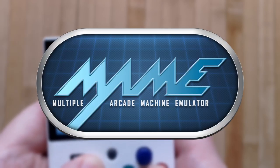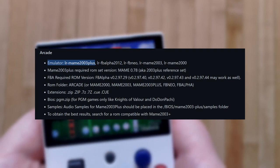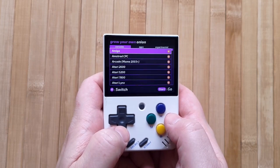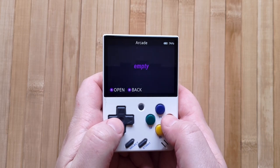MAME stands for Multi Arcade Machine Emulator, and there are many versions, variations, and forks available. The most supported version on the Miyu Mini's Onion OS right now is MAME 2003 Plus, which is what we're going to look at in this video. If you don't have the arcade system in your consoles list, go to Apps and then to the Onion Installer. In the consoles list, select Arcade MAME 2003 Plus, then press Start. Back out to the main menu and make sure that Arcade is in your console list.